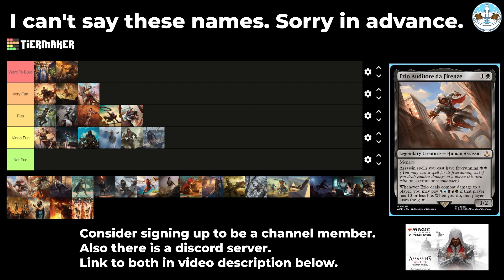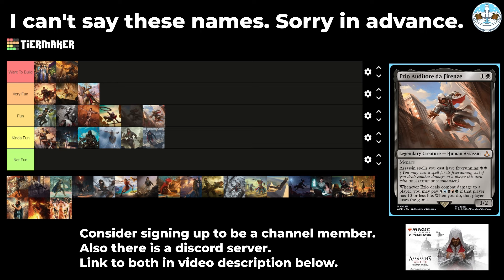Next up is Ezio Auditore da Firenze — a 2-mana 3/2 human assassin with menace. Assassin spells you cast have free running for black/black. Whenever Ezio deals combat damage to a player, you may pay one colorless. If that player has 10 or less life, when you do, that player loses the game. This seems like the go-to five-color Wooberg assassin commander — all five colors, all these assassins in your deck. Sometimes you'll have that Wooberg trigger, but if not, you just have a five-color commander for assassins.